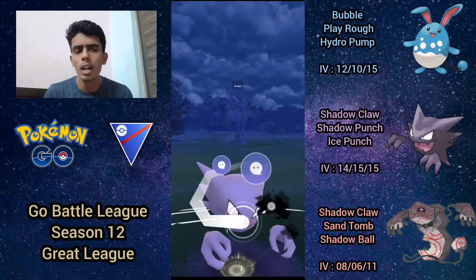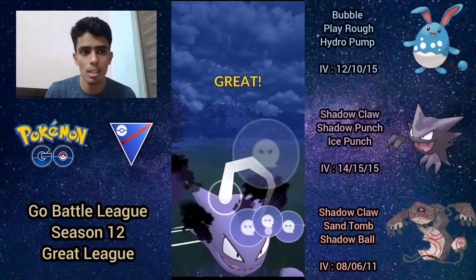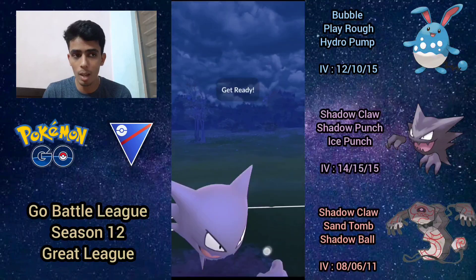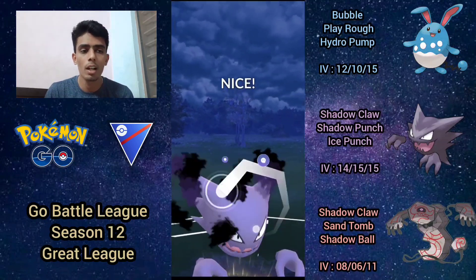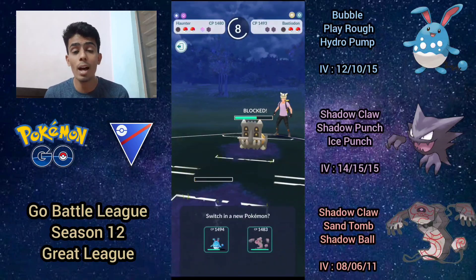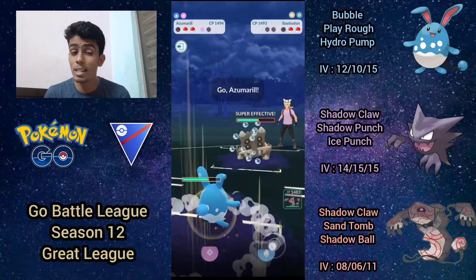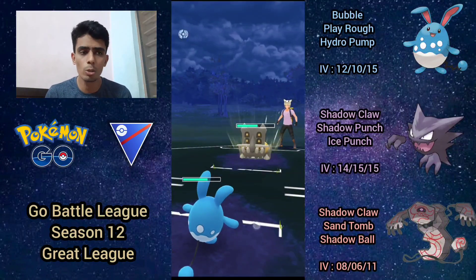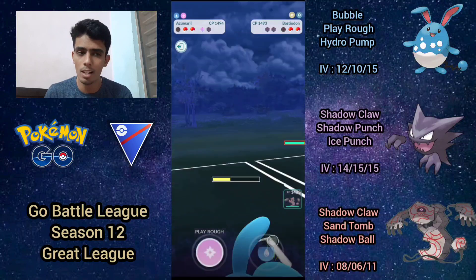Out comes Bastiodon — obviously a pretty negative matchup for Haunter, so I just spam shadow punches to do minimal neutral damage. Shadow punch barely does anything, but surprisingly it actually forces the shield from Bastiodon, which is really good for me. That means I can come in with Azumarill and basically one-shot Bastiodon from this range with a Hydro Pump.